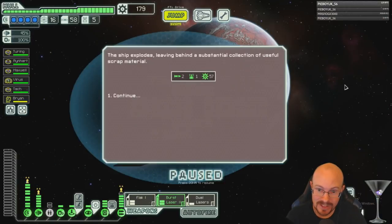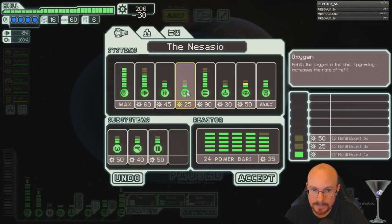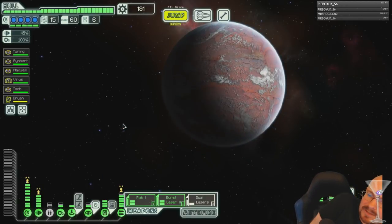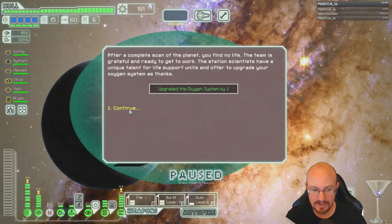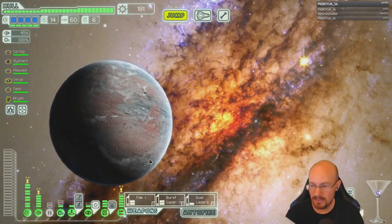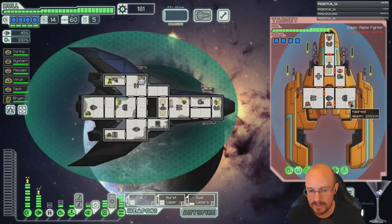I'm just having such a good time not dying over and over. Not dying is fun for me — for some reason I like to not die. Let's get value points here. Sensors to maximum and scan — free oxygen upgrade, level three oxygen for that. Okay, sure.